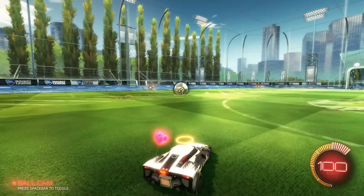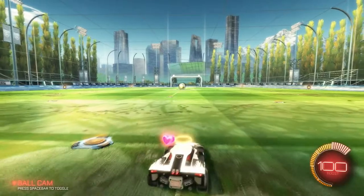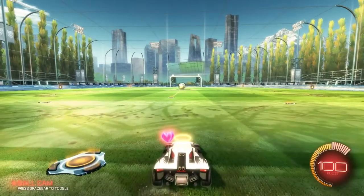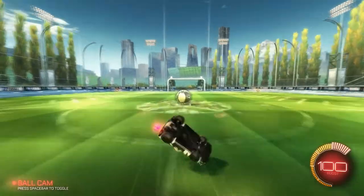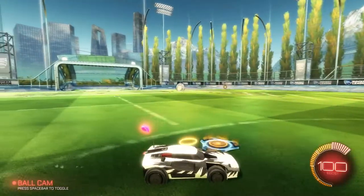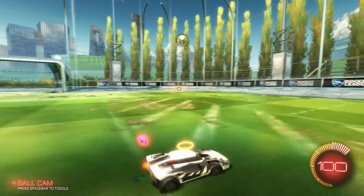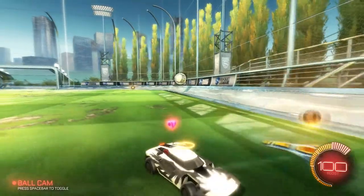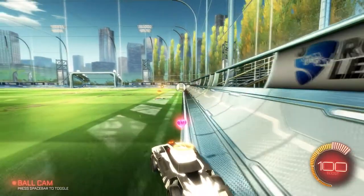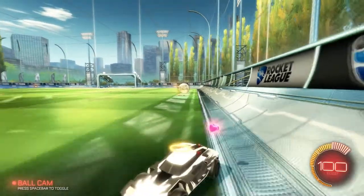I'll show you the next one in just one second. The next quick kickoff is basically a double jump — you jump and then jump again. Generally speaking, you will get there a lot quicker than the other team, push the ball down court, and then your team can follow up and hopefully get a goal off of that. So those are the two quick offs.